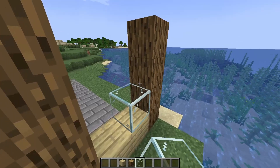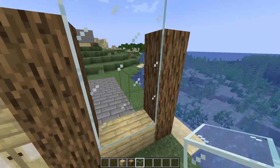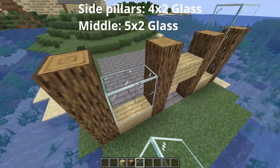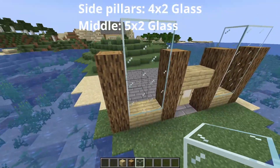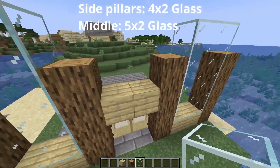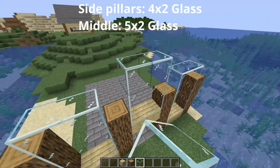Then go ahead and take out glass and just make the sides four blocks tall and two blocks across — one, two, three, four on each side. And then on the middle one, you're going to want to make this one five blocks tall.